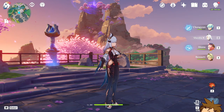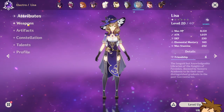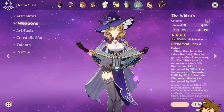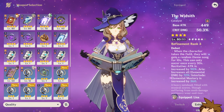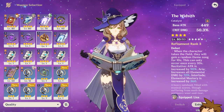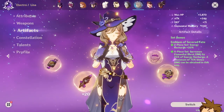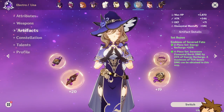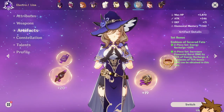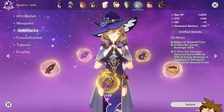I could talk about her weapons — I already did that in a past video. Basically, you need a crit-type weapon. The Widsith is probably one of the greatest because of its passive. If you're pay-to-play, the Solar Pearl is an excellent choice. For artifacts, Noblesse Oblige as well as Shimenawa — or if you don't have Shimenawa, you can replace it with a Gladiator set. That works really well too. Constellations, we don't know anything about yet.